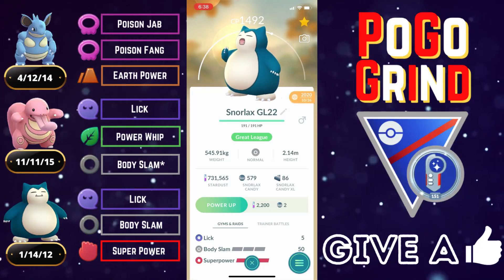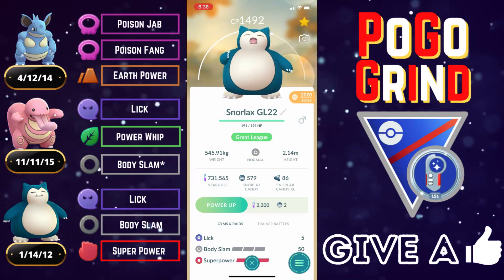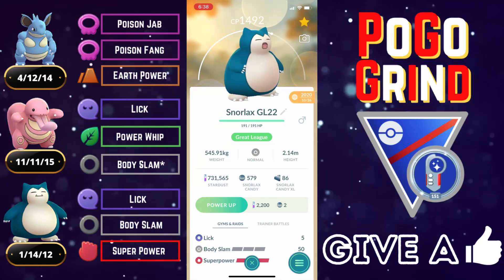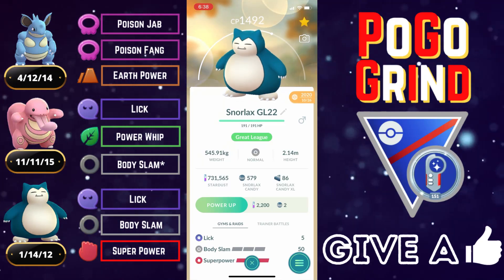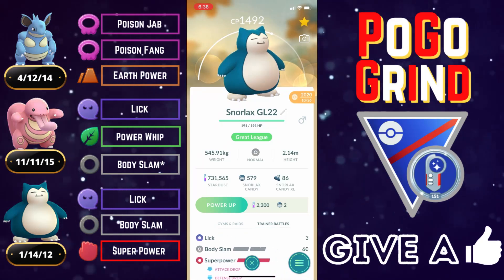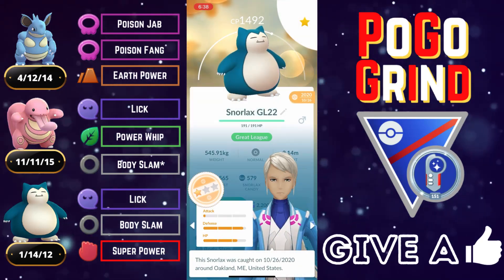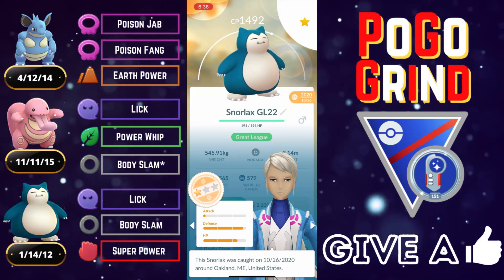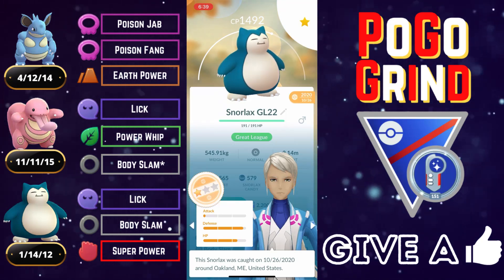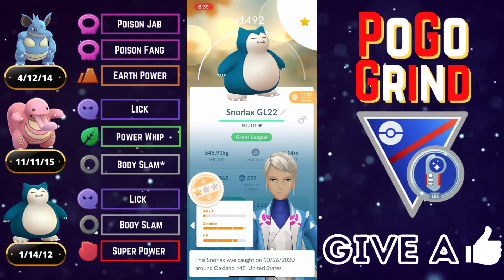Welcome everyone. In this video we are in the Kanto Cup showcasing some more fun battles featuring Snorlax, everyone's favorite large cuddly Normal-type. This is a double Normal backline slash double Lick-user team. I wanted to build a solid team behind Nidoqueen because, as we all know by now, Nidoqueen is an absolute powerhouse in the Kanto Cup, but you really have to build around Hypno.